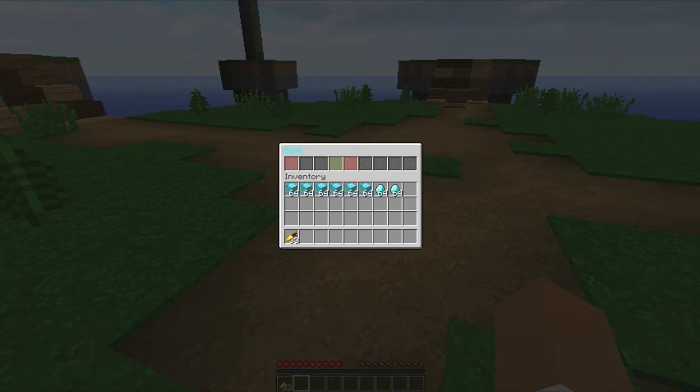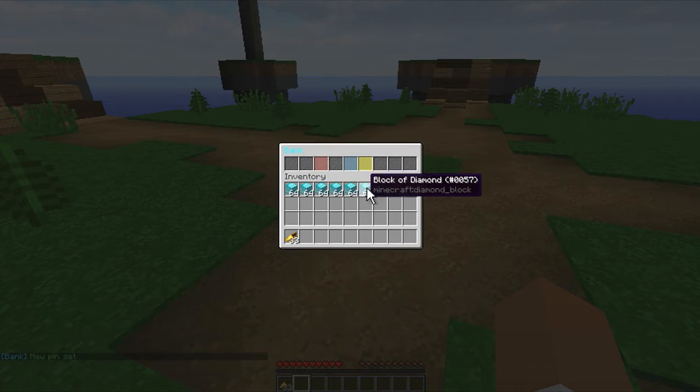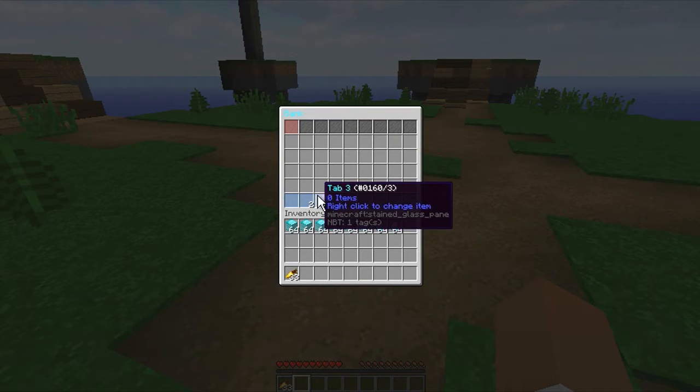I'm going to add a PIN. I'll set it to zero zero zero zero — top secret, I know. And there we go, that's our PIN set. Now here we can check all of our items.